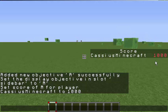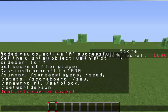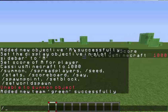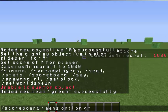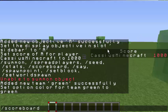And if you want to add some teams, what I'm going to do is: scoreboard teams add green. Just like this — scoreboard teams join green. So you have to join this team.